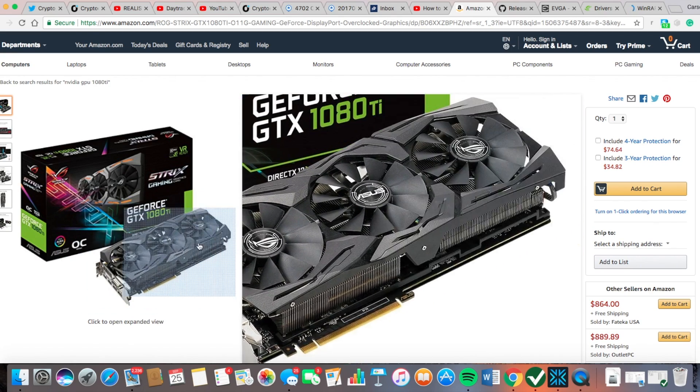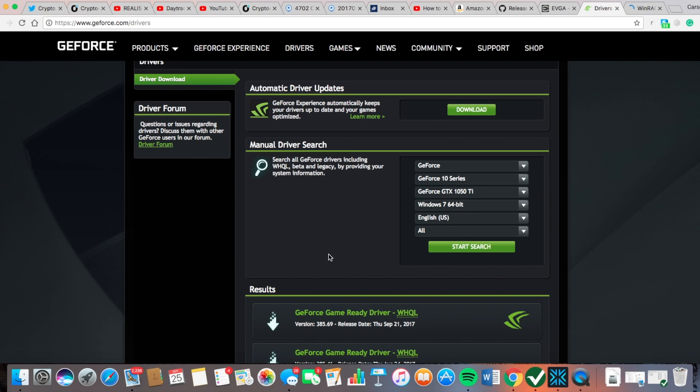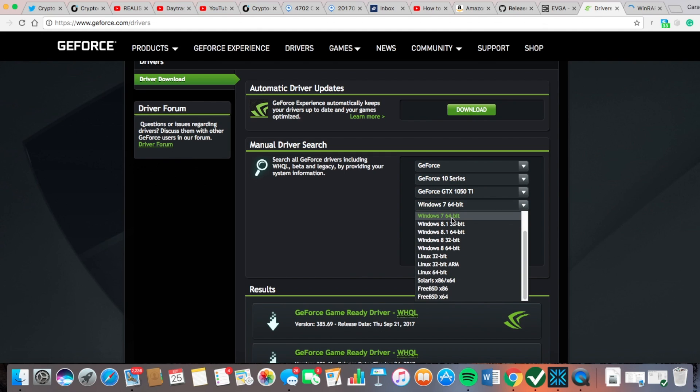Once you have your GPU card in your computer you're basically set and ready to go. There are four things you're going to have to download to properly start mining Vertcoin and set up your driver for the GPU card. You're going to go to geforce.com/drivers and select which GPU card you have. I'm using the GeForce 10 series 1050 Ti on Windows 7 64-bit. Make sure you choose 64-bit or 32-bit correctly — you can check which one you have in your control panel.